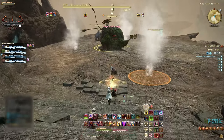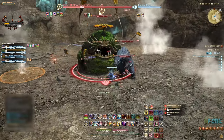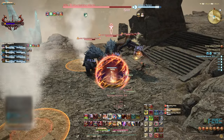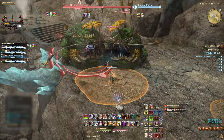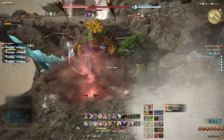Progress further and clear the next set of adds. This group has Frontal Cone AoEs and Circular AoEs to avoid. It is recommended to kill the Ochu first. Progress again to the next set of adds, again watching out for similar AoE types as before, and then onto the two Ochus. Make sure to have Stuns or Movement Abilities ready to avoid the Circular AoEs and Frontal Cone AoEs.